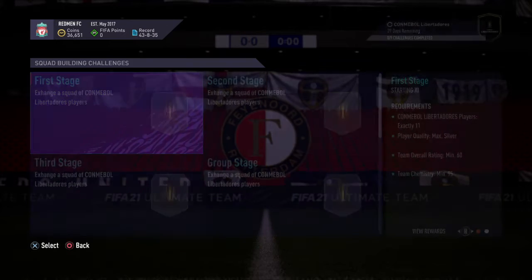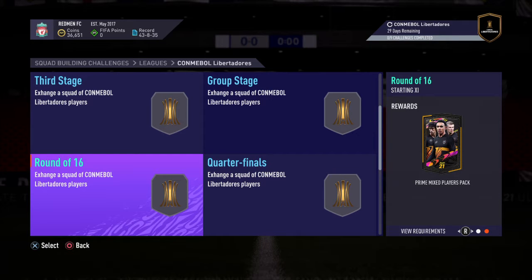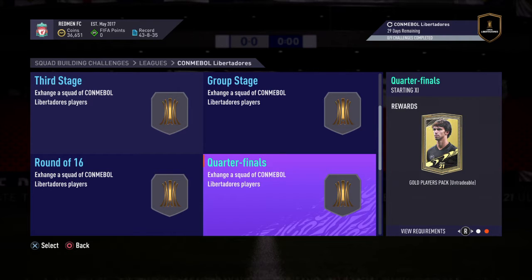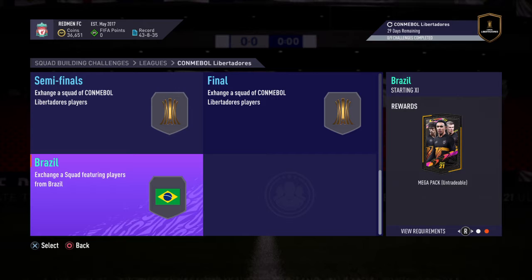In the Copa Libertadores, which will earn you a job with premium gold players — they're worth a bit but not brilliant packs. They're progressively good: a gold players pack untradeable. These numbers aren't really hard — 25k pack, Prime Electrum players pack, and a mega pack.